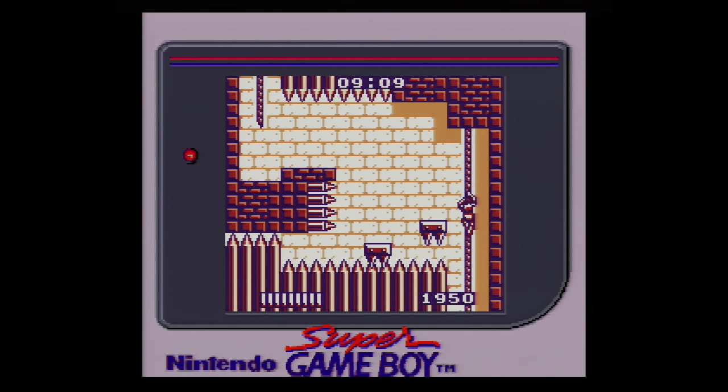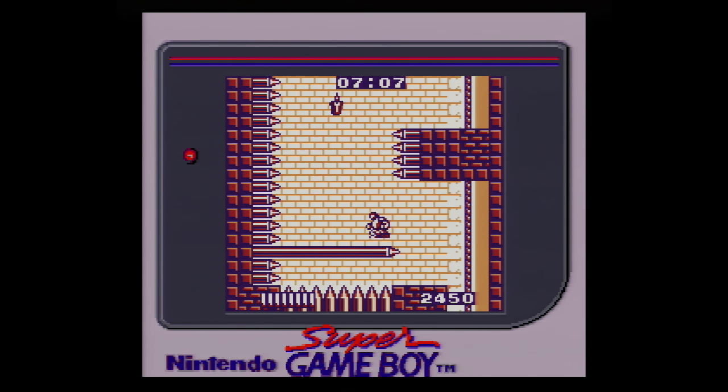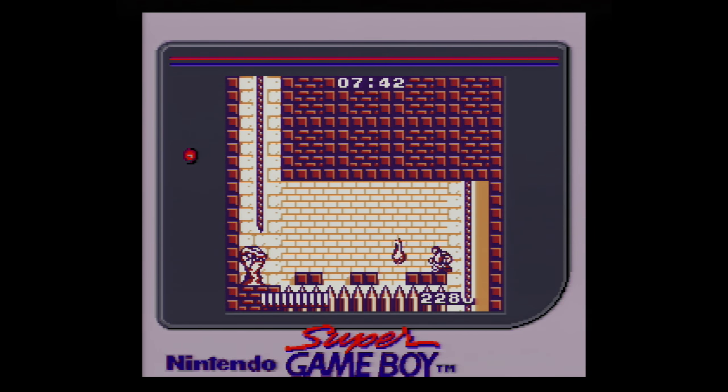This final level also features plenty of spiked floors and ceilings which cause instant death, leading to the moving platforms — the main gimmick in this level. These come in the form of floating platforms as well as spiked platforms coming out of the walls. The last level in Castlevania: The Adventure is hard and will require a ton of trial and error until you memorize enemy locations as well as the patterns of all the moving sections.